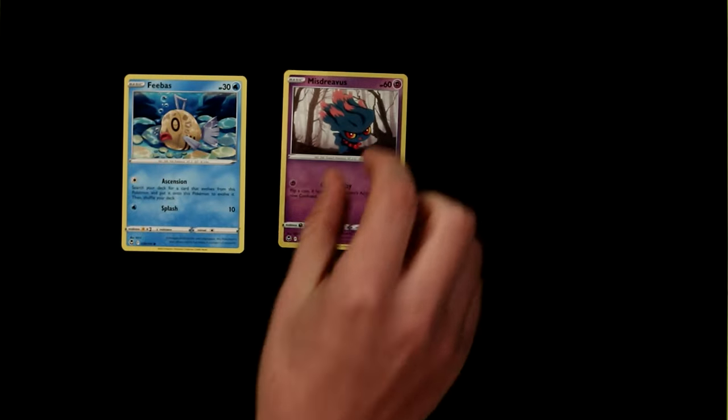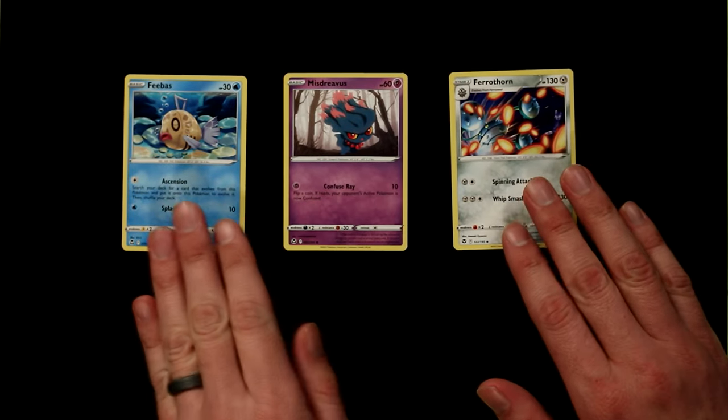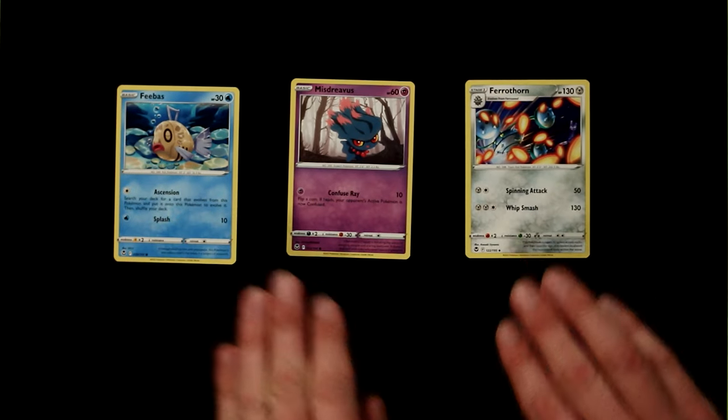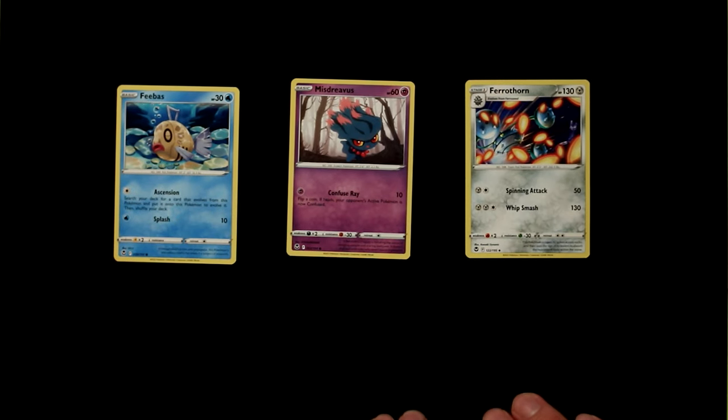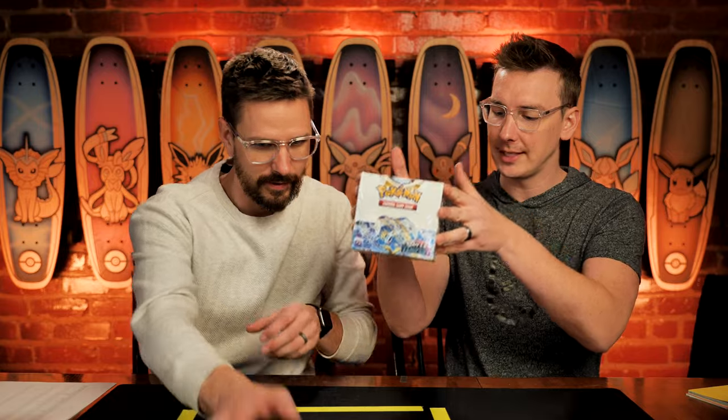We have already pre-selected our randomly chosen common chase cards. This week they will be Phoebus, Misdrevis, and Ferrothorn. If you pull any of those cards in your packs, you get one extra point. Unfortunately, none of them line up with the raucous pummeling energy — that's how you can really start stacking and compounding all of those things. But without any further ado, let's get the plastic off this thing and start breaking some boxes.